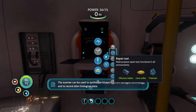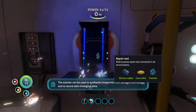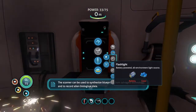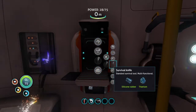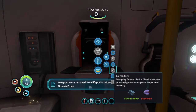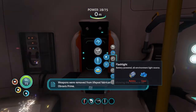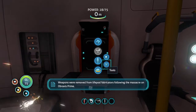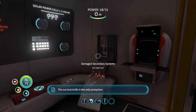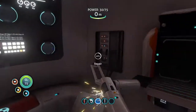The scanner can be used to synthesize blueprints from salvage technology and to record alien biological data. Weapons were removed from standard survival blueprints following the massacre on Abraxas Prime. The knife remains the only exception. Now here's some interesting lore for you.